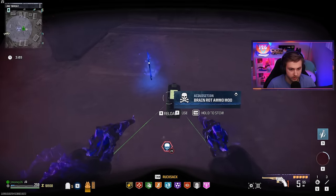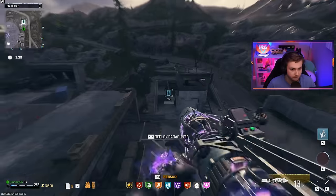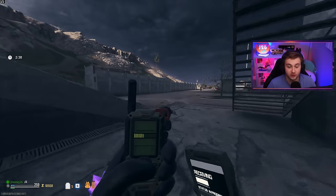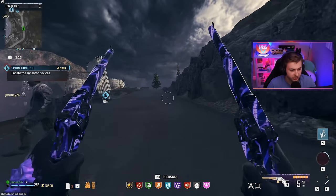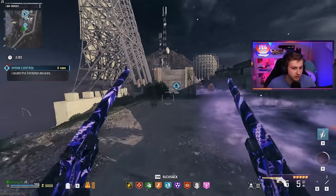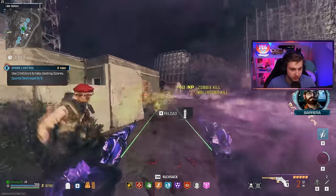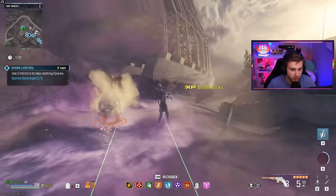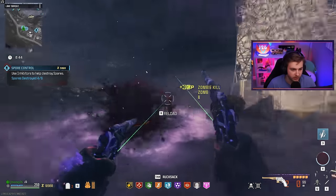I'll take his skull and throw Brain Rot on here — we got three minutes. There's a spore control contract, let's go do that. Oh my lanta, there's no way I just went down to fall damage. I don't like how PhD has been reworked — I wish it was PhD where you can both flop and slide and keep the no fall damage. We have two minutes before the storm starts moving and we're right next to it, playing a very risky game.